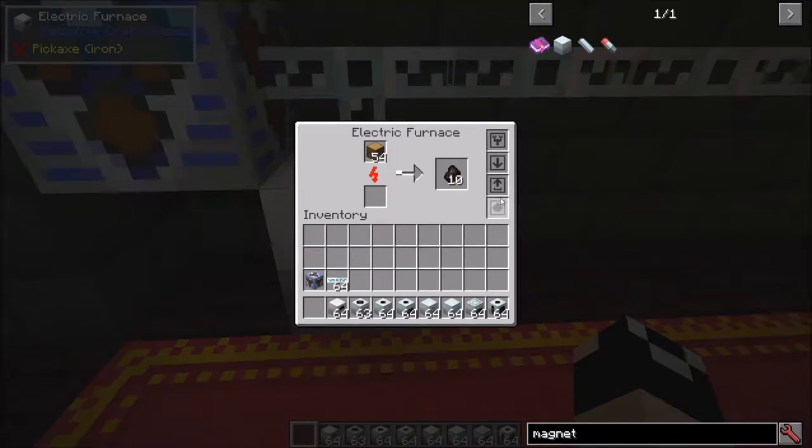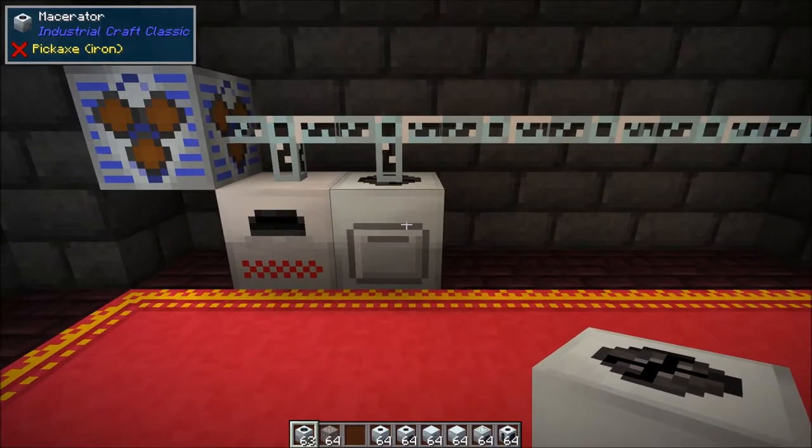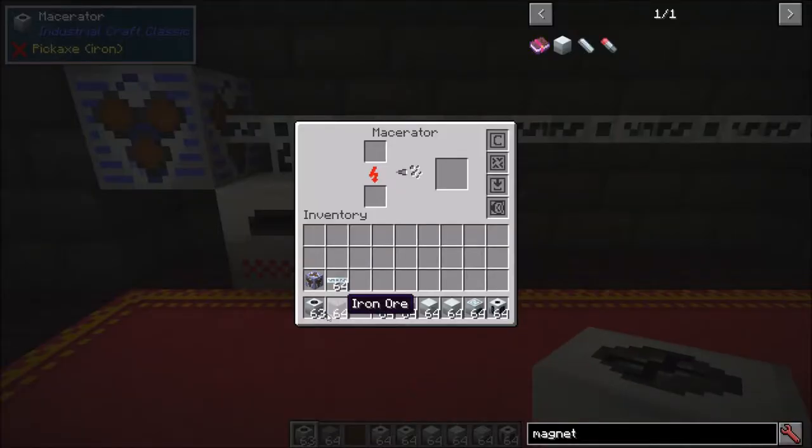Next up we have the macerator — most of you are probably familiar with this if you know IC2 at all. It has the same layout: battery goes here, items come in here, this is the progress meter, and this is the output. If we throw in iron, for example, it's going to break up that iron and give us two iron dust — pretty straightforward ore doubling. Then you could pump it into your electric furnace and smelt it.